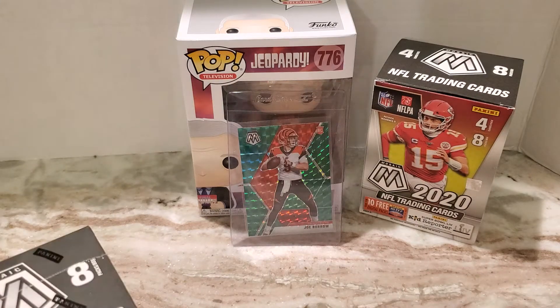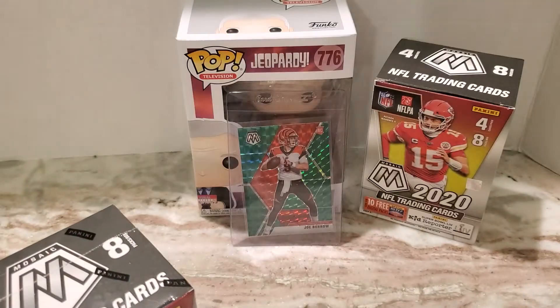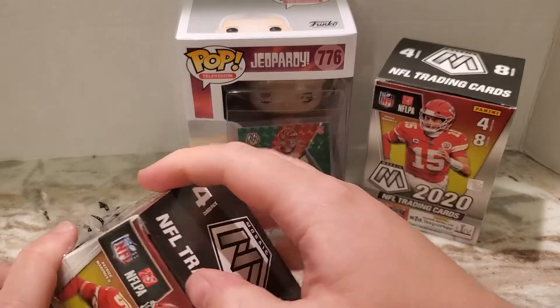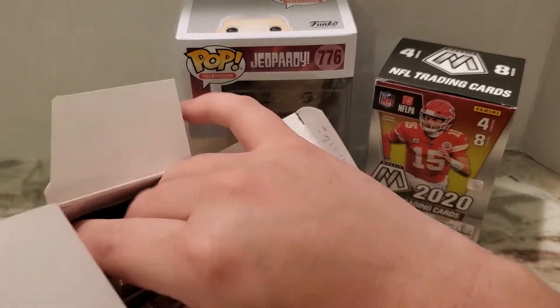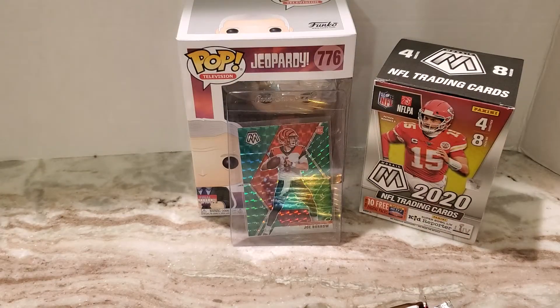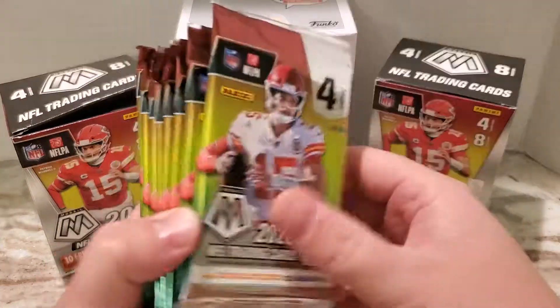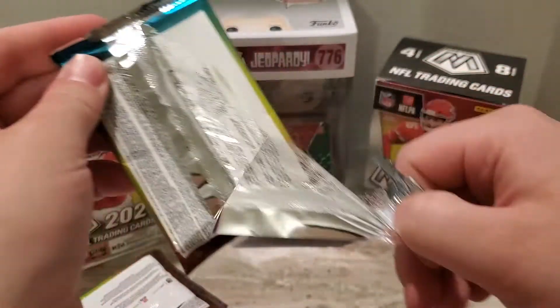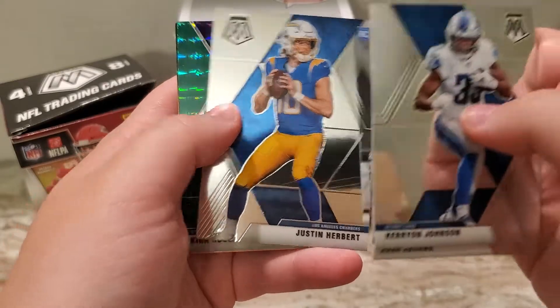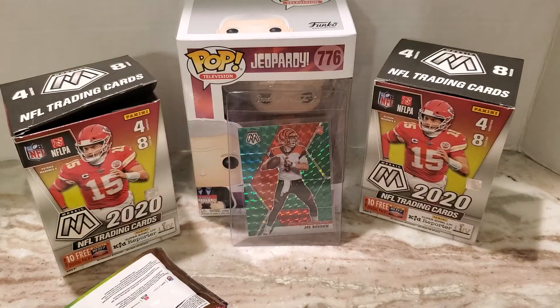Let's see if we can beat that Joe Burrow. I honestly don't know that we'll be able to, but I am not complaining in the least bit. I'm having a hard time getting that pack out — there we go. Alright, so there are the packs. Let's go ahead and get started. Josh Jacobs, a nice Justin Herbert rookie, and a green Kirk Cousins — so another nice rookie, the Justin Herbert.